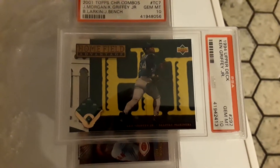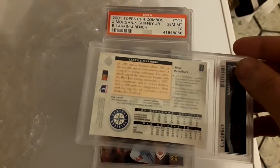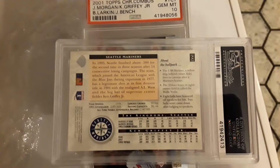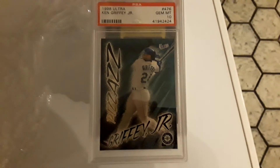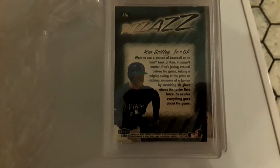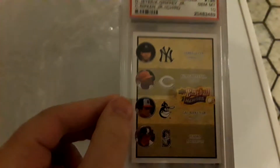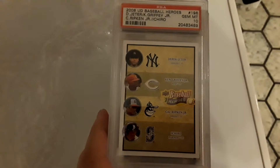1994 Upper Deck. This is a pretty cool card — it's a 1998 Fleer Ultra checklist. And then Baseball Heroes — Griffey, Ripken, and Jeter.